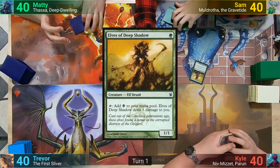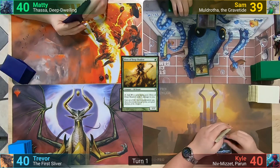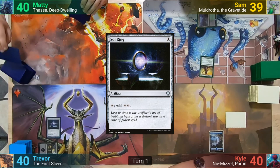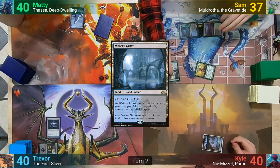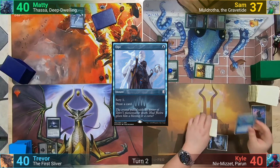Sam wins the die roll and starts us off. Sam plays a Llanowar Wastes and casts Elves of Deep Shadow, taking one from the Wastes for tapping it for green. Kyle plays an Island. Trevor plays a Swamp and casts Sol Ring. Maddy plays a Snow-Covered Island. Sam loses two as he taps mana for the Colony Heart Expedition, and then plays a tapped Watery Grave. He gets a counter on the Expedition, and at the end of turn, Kyle casts Opt.